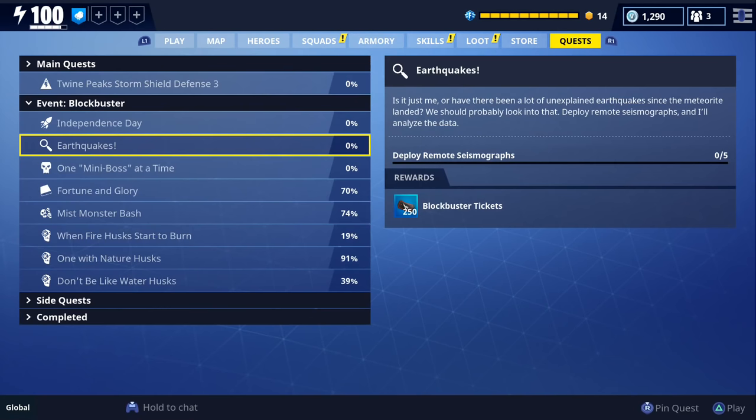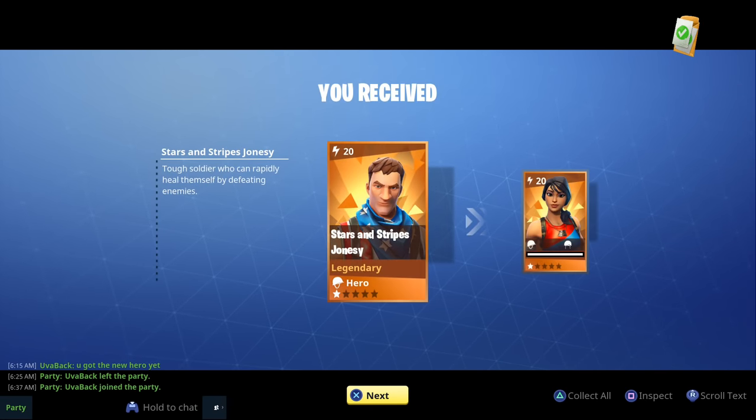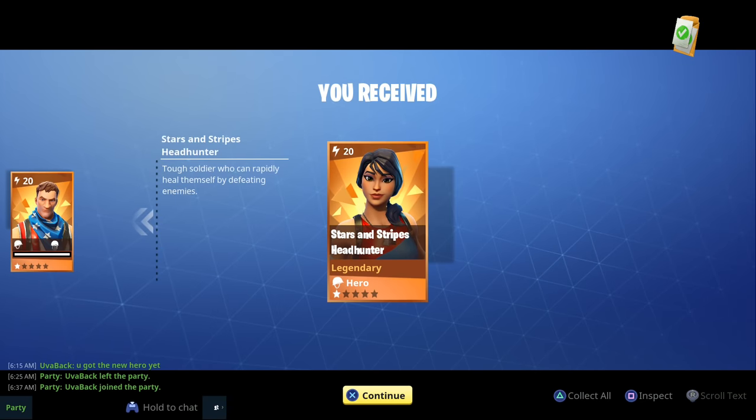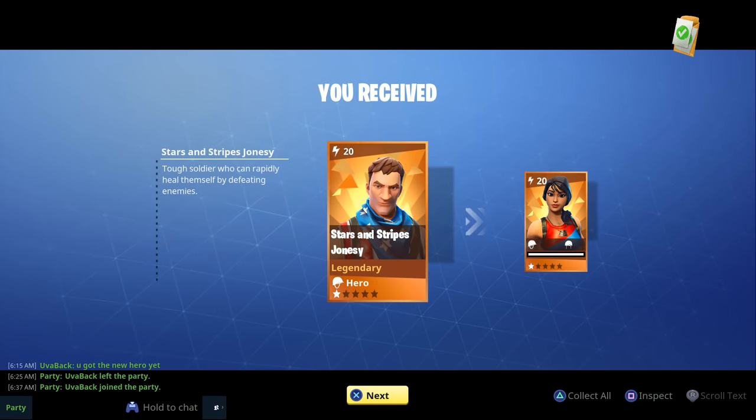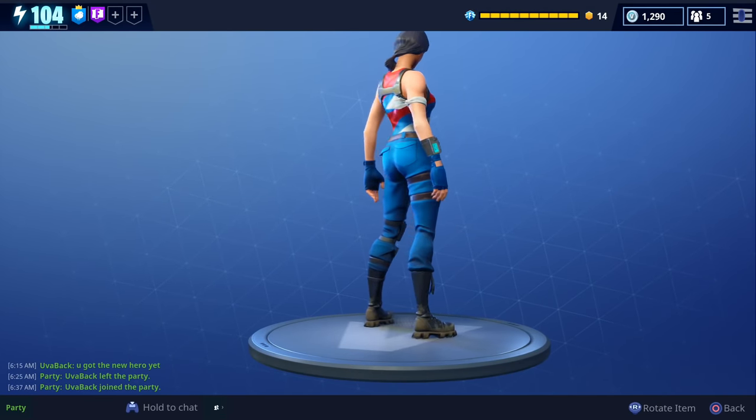The next thing I want to go over is the blockbuster part 4 quest and the new independence day quest. Starting with the independence day quest — for this one you have to launch 11 fireworks. The reward is both stars and stripes jonesy as well as stars and stripes head hunter, and both of these heroes are survivalist soldiers, similar to love ranger jonesy and survivalist jonesy.